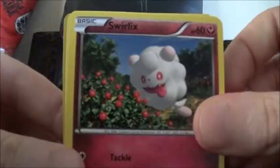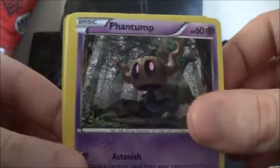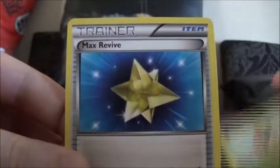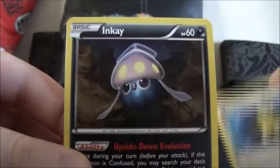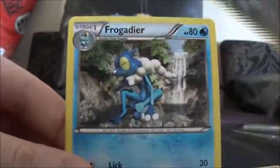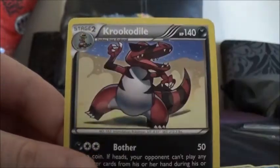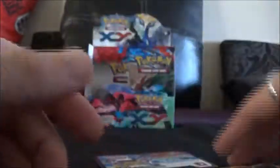So we've got this one, starting off with Swirlix, Phantump, Lillipup, Inkay, Ledyba, and Max Revive Trainer, a different Inkay, a Frogadier, then we've got a Chesnaught Reverse, and we've got a Krookodile Rare, which is not bad.